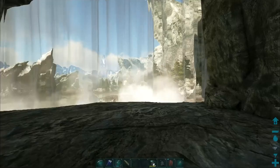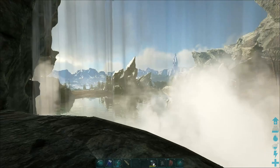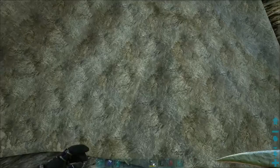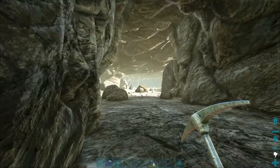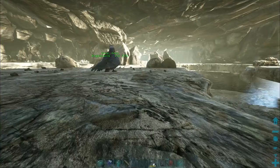I'm thinking about right here building, putting some foundations and making like a landing platform so you can kind of see it from the outside for the birds whenever I come back in. All the resources we need are nearby — there's stone, wood, all that stuff. Let's go ahead and start. I'm just going to build right here for the main part. Let's grab some foundations and stuff.